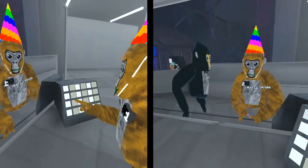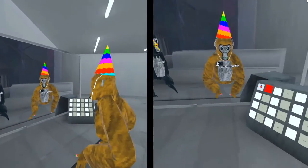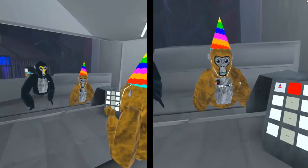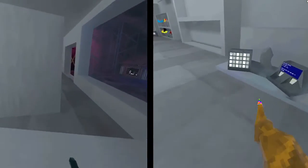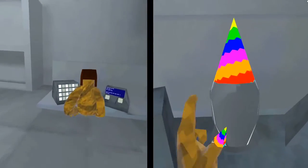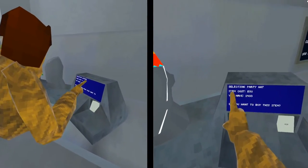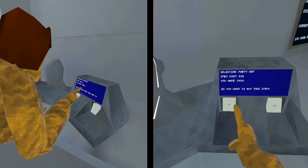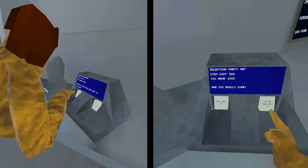Then you click 'try on' and you try on the party hat, so you can see what it looks like. See if you like it. And then if you really like it, you go over here, click on it again, and click on 'selection: party hat.' Item cost 500, you have 2400. Do you want to buy this item? You click yes.